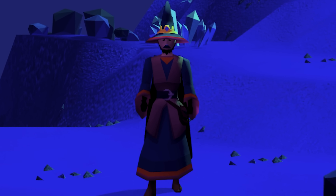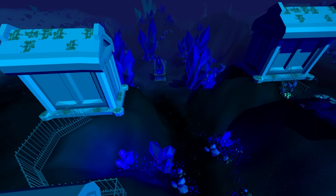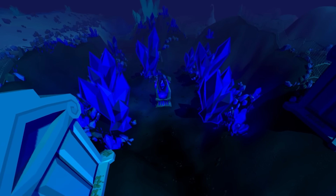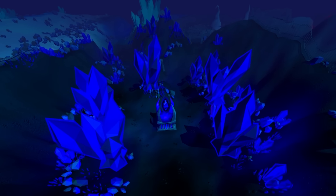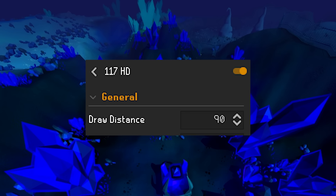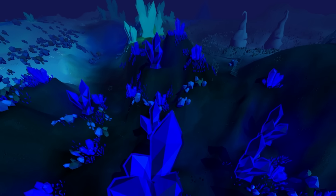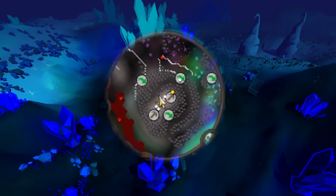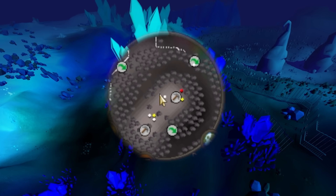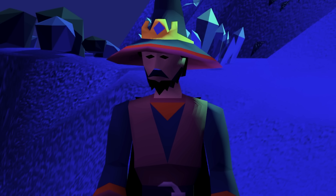I want to quickly mention how much better RuneLite and specifically the GPU or 117HD plugin make this method. Normally you can't click super far without these plugins, but with them on you're dramatically cutting down the amount of clicks needed to travel a very far distance. I personally have my draw distance set to 90. If your computer is older and the GPU plugin causes issues, you can also use your mouse wheel to scroll over the minimap to zoom it out and click a little farther. But overall the GPU and 117HD plugins are much more effective, so I really recommend you use at least one of them.